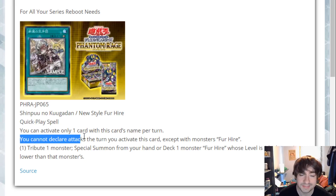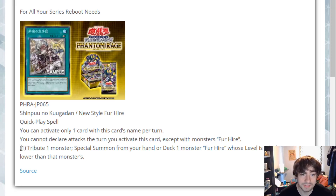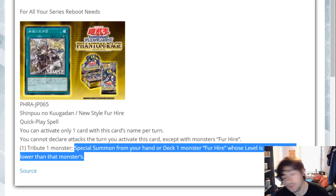The only restriction on this card says you cannot declare attacks the turn you activate this card, except with For Hire monsters. That's not that bad — you're probably only attacking with For Hire monsters anyway. The first effect: tribute one monster, just any monster, which is really nice. Special summon from your hand or deck one For Hire monster who is one level higher or one lower than that monster's level. Pretty much all that is: tribute a monster, get a For Hire with one level higher or one level lower. Very simple, very easy, but very clean in this strategy.